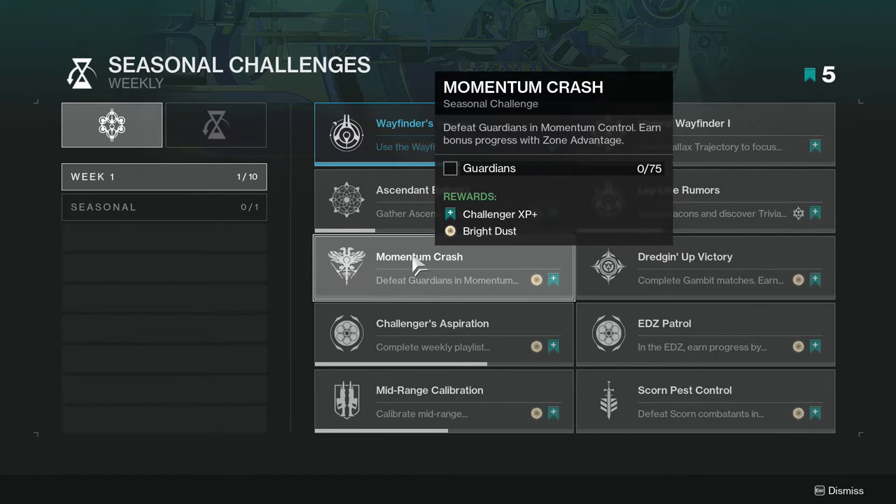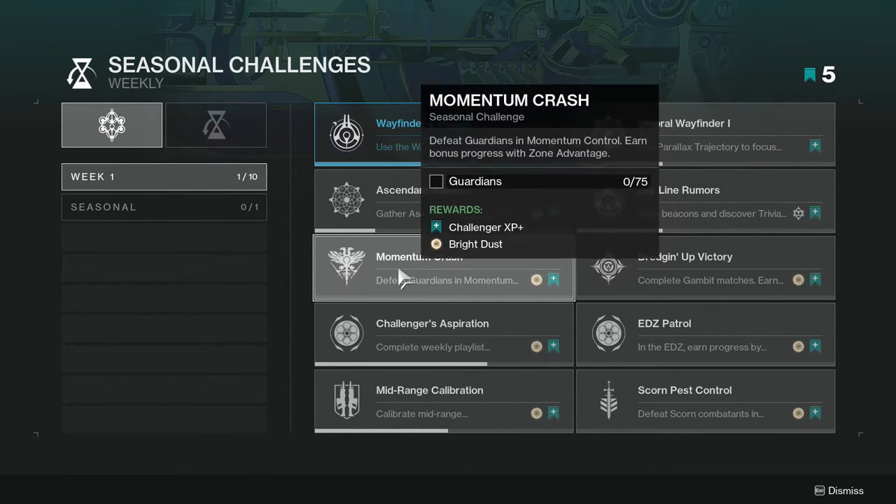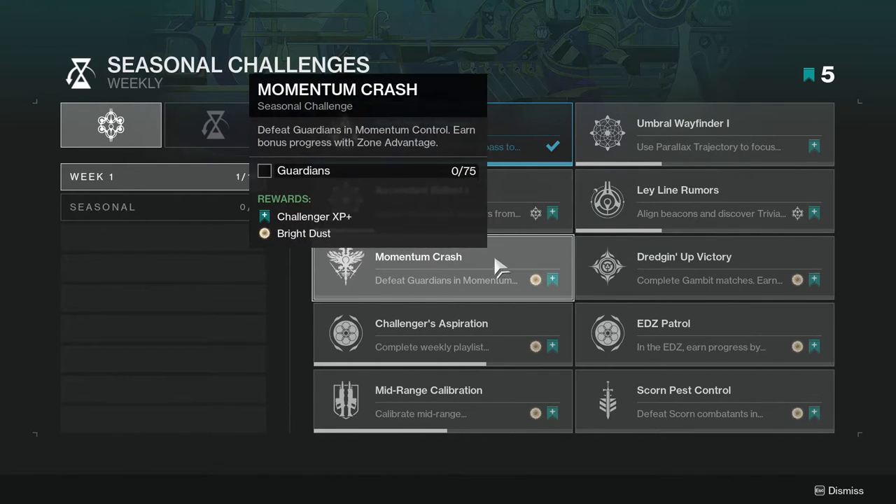Defeat guardians in Momentum Control; earn bonus progress with zone advantage. This one's not going to be too hard — Momentum Control is really fast. If you're using a scout rifle or shotgun, anything that can get quick kills. Scout rifles are usually the best because they can two-tap, so this one is super simple as well.